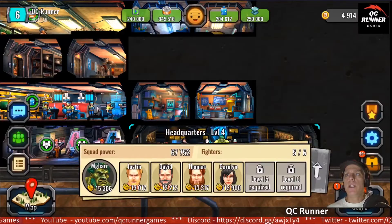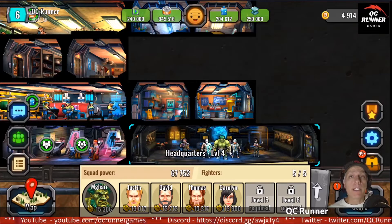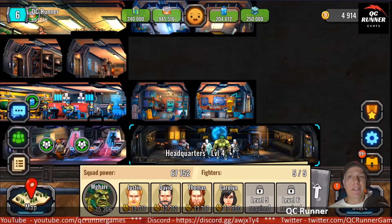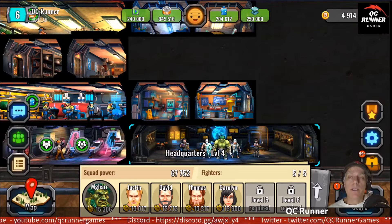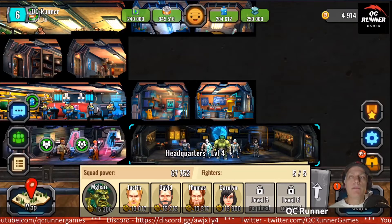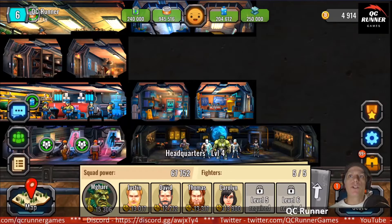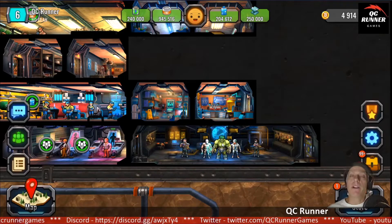Pretty strong — 67,752 total power. This allows me to get through 10 levels of doom dome. If I'm trying hard, I could probably get through 11, maybe 11 plus. The highest I've ever gotten to is 11. I don't really go beyond 10 at this point because it costs so much water and doesn't really get me anything. The reason I go through 10 is it gives you a chance to get implants, and I've gotten I think two — so it's not a very big chance. I'm doing this daily, going through every day.